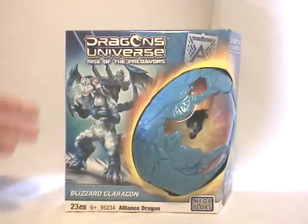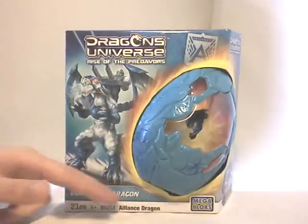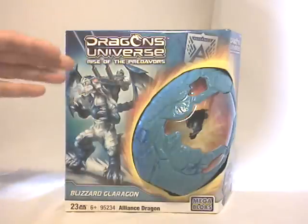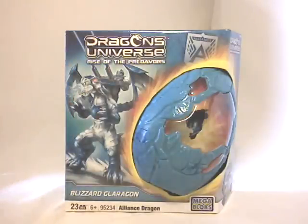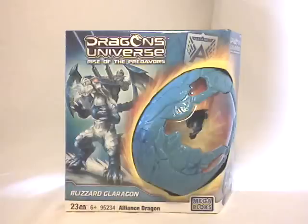As you can see, the box features the eggs which pop out, also the drawing of the dragon, his name, information, and logos. He is going to be one of the alliance dragons because the Dragon's Universe story is quite simple. There are two sides fighting each other — one side is called the alliance and the other side is called the Predavors — and both sides feature dragons and humans.